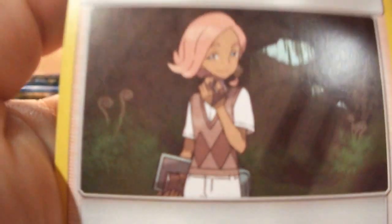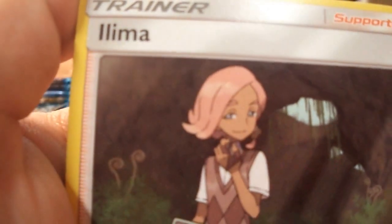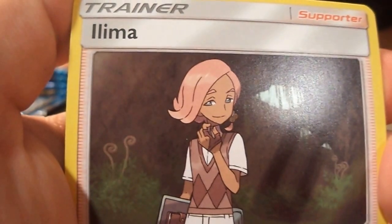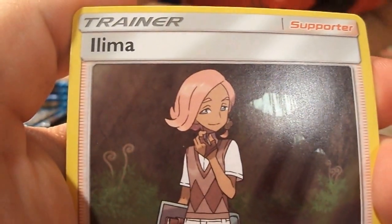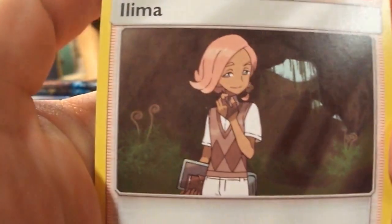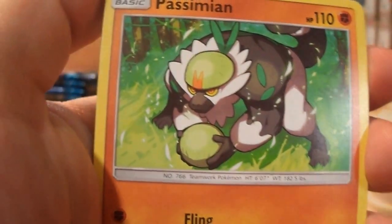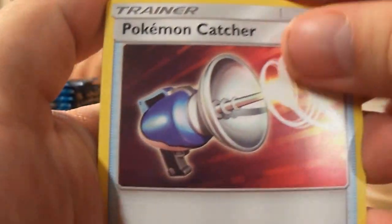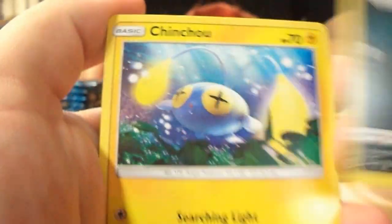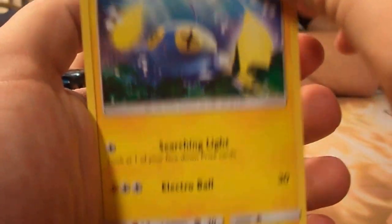This card — I actually wonder what her name is, is it Ilima or double-L-I-M-A? I think it's Ilima. She is one of the new trainers from the Alola region. Passimian, also a promo at the pre-release if you played there. Pokémon Catcher. Alolan Rattata with a nice moustache — have you seen the moustache? Look, there it is. Chinchou.